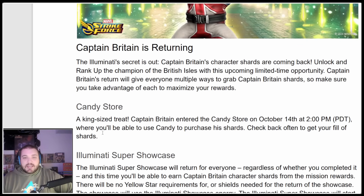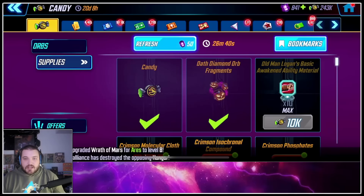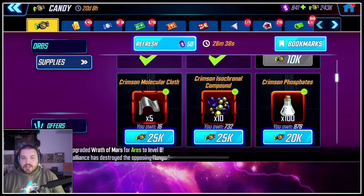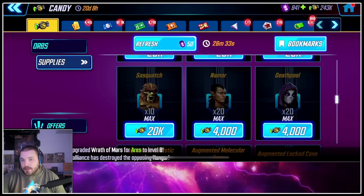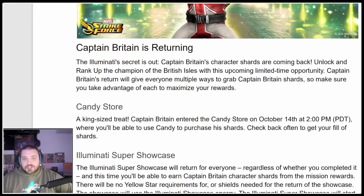Candy Store — the king-sized treat. Captain Britain entered the Candy Store on October 14th at 2 p.m., where you'll be able to use Candy to purchase his shards. That already happened and he is still in there. They did fix the Crimson unique part and now he is only showing up in the slot where Sasquatch is. He does still seem to have the most horrible drop rate imaginable, but don't worry — that's not where you're going to be getting the lion's share of these shards.